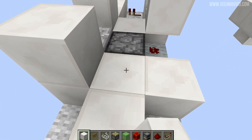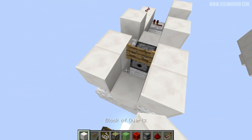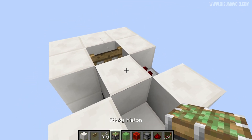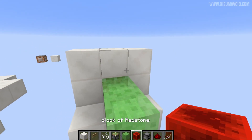Now put a block in front of the dispenser, put the fence gate on top, and then the string on top of that. Then remove that block and place blocks around it like so — this is the platform for walking onto this thing. Then behind it we're going to have a sticky piston and surround this in blocks as well, five in total.